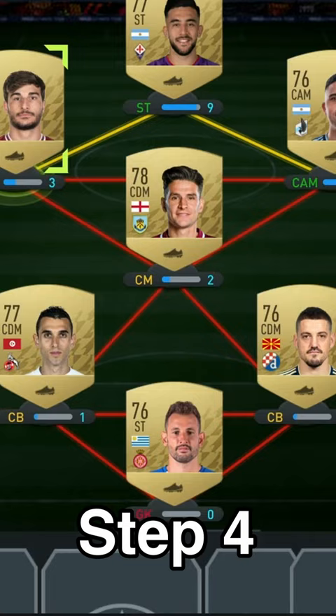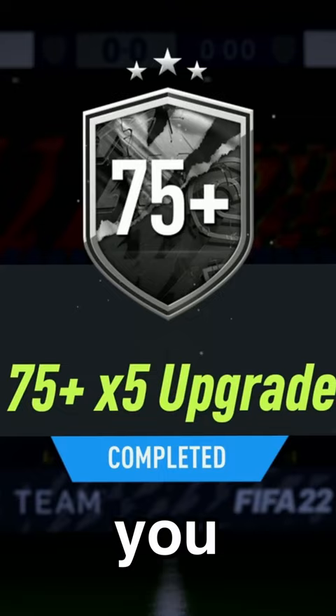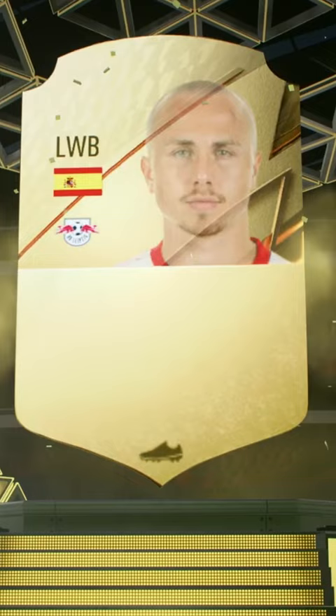Step 4: put all of the gold commons into the 75 times 5 upgrade. And there you go, you've just completed it for free. Open the pack and you get your set up.